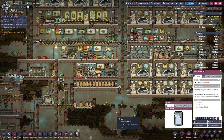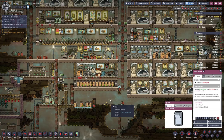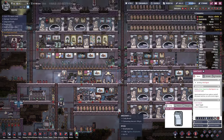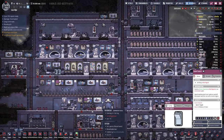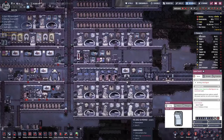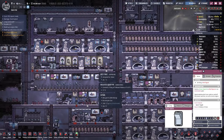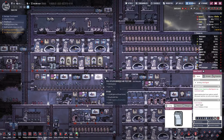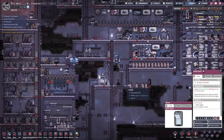Hello boys and girls, my name is Hotzezeze and welcome back to Oxygen Not Included in our small base here. In the meantime we have stocked up to 12 duplicants, which means all the beds are occupied, all the tables in the mess hall are occupied. And what else happened since last time?